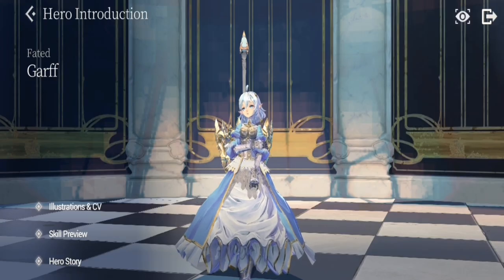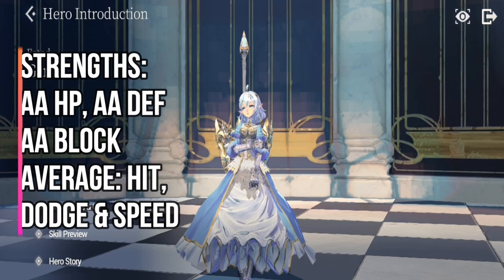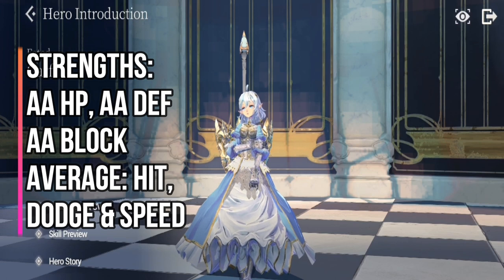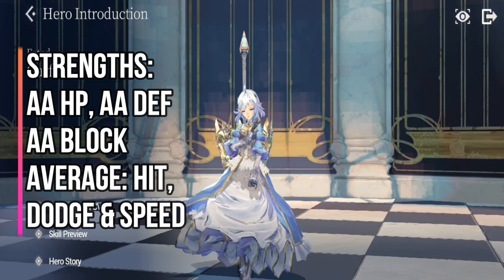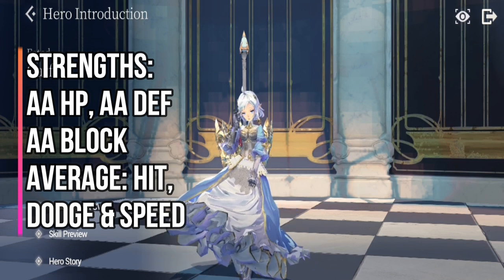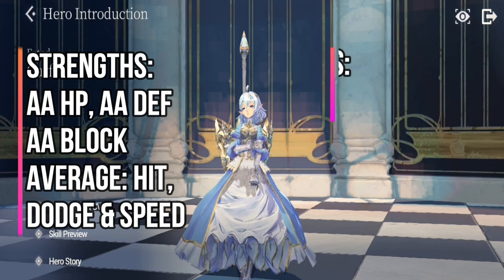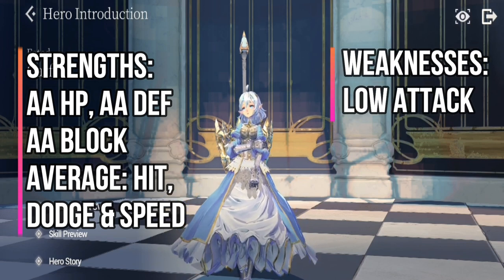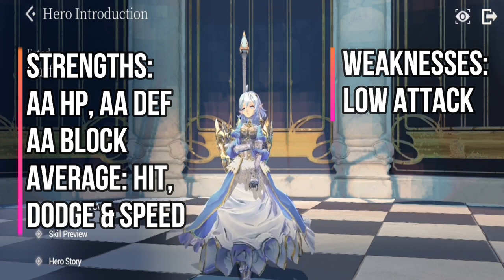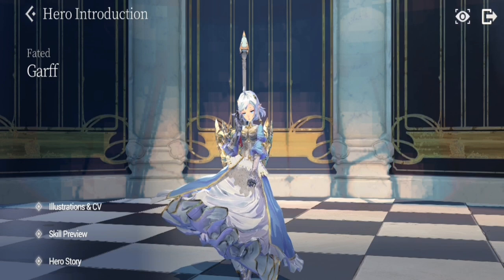As for Garf's strengths, she has above average HP, above average defense, and above average block. She has average hit, average dodge, and average speed. These are good stats for a defender because it keeps her very flexible in most lineups. The only weakness Garf has is her low attack, which in principle she doesn't really need because she's valued more as a protector and buffer for her team.